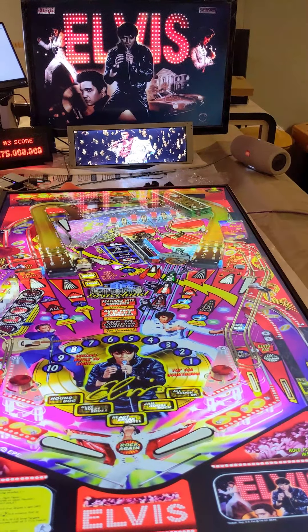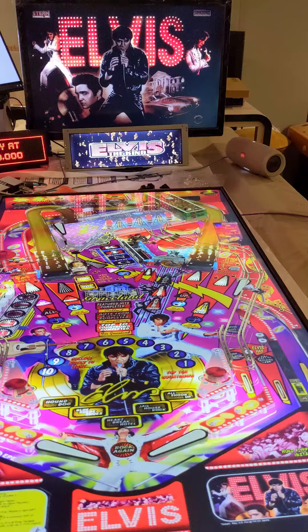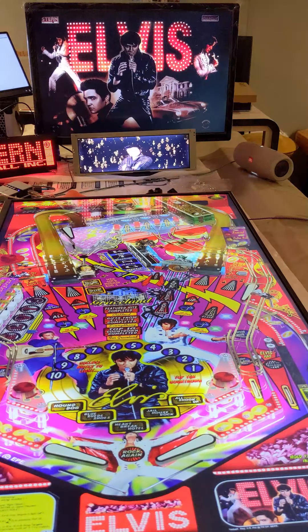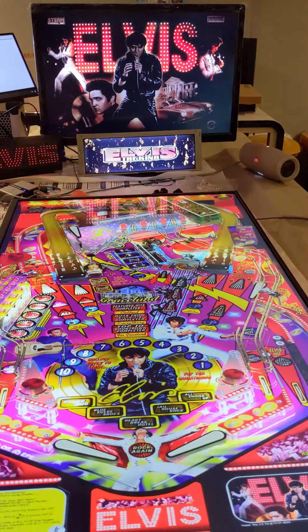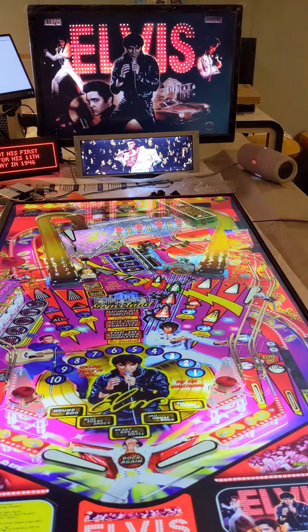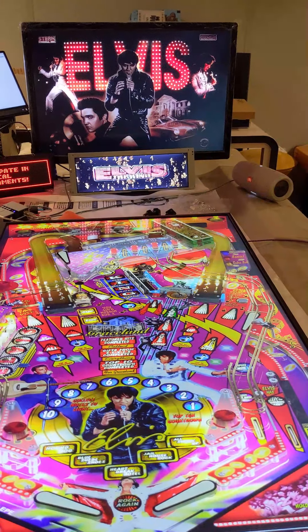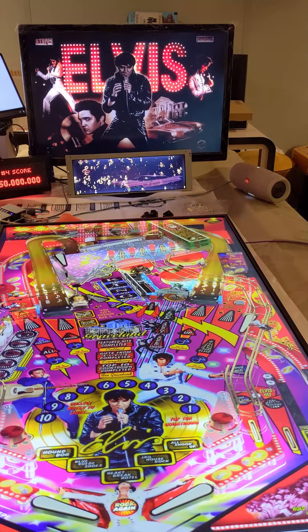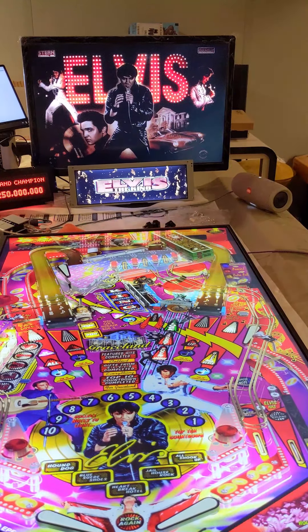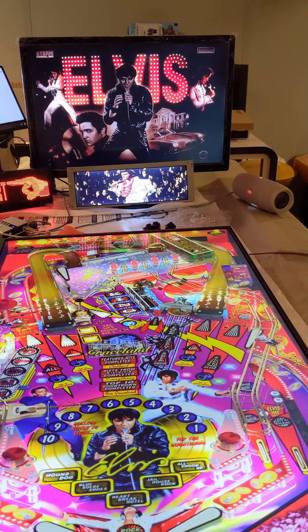The only bugs I've experienced: it seems like in the main VPX playlist menu, it'll only remember the last version of the table that you launched within that session. So if I go all the way back out to the main VPX playlist menu and launch it, it's not going to default to PUP - it's going to default to the back glass version, which was the last version I launched.